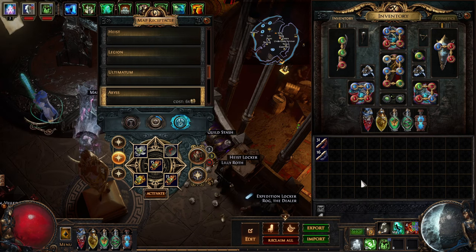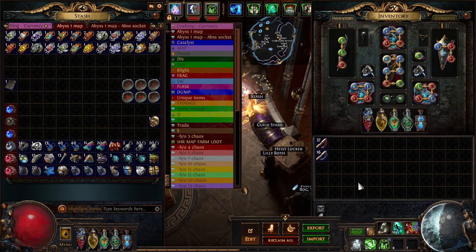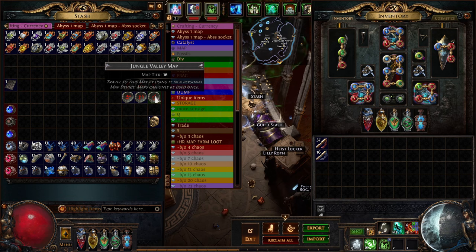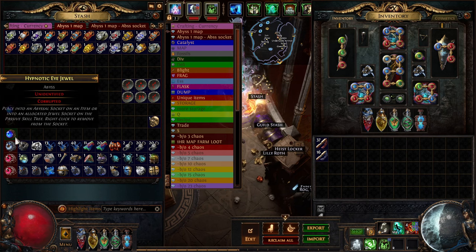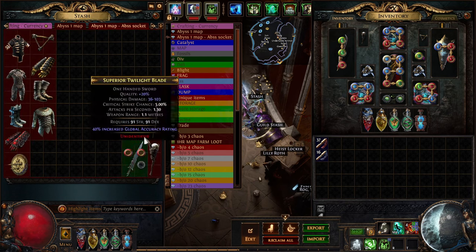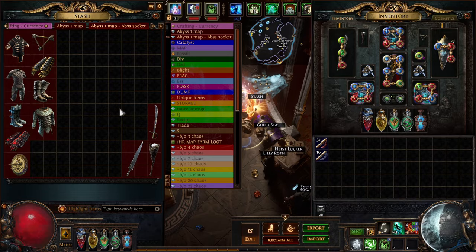To save time, I ran a map off camera. As you can see, we got a whole bunch of scarabs, a lot of currency, some tier 16 maps, and we were lucky enough to find a divine orb and a Fortunate card. The main thing here are these corrupted jewels — we got seven corrupted abyss jewels. For the abyssal socket items, we got a whole bunch as well; there were more but I didn't pick them all up because they take up a lot of space.